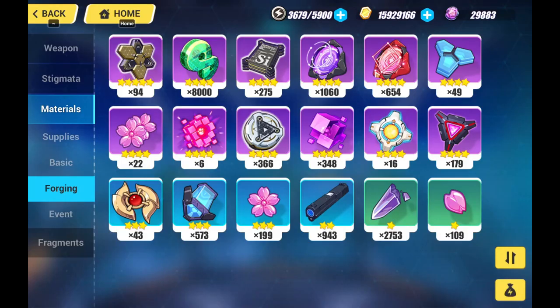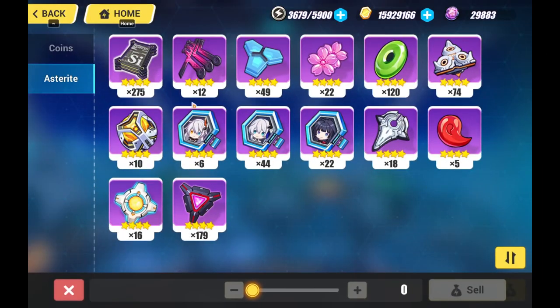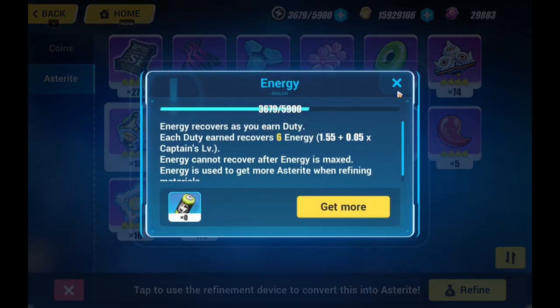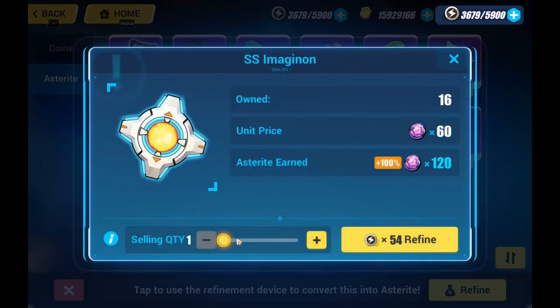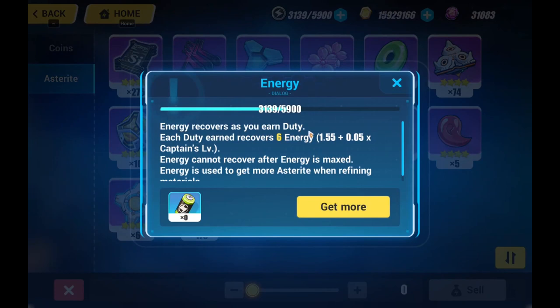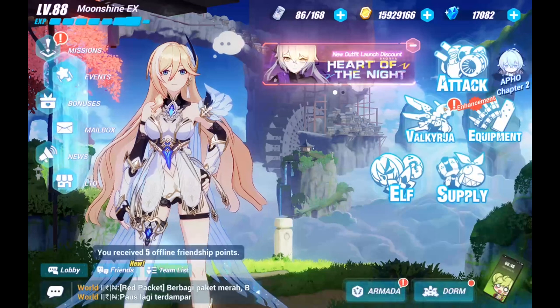SS Imaginon for me is where I convert it to Asterite, which you can do through here — as you can see at the bottom right, there's this recycle button. Click on anything that you wish to recycle. One thing to take note is this energy level, which means that for every item you refine, you can get 2 times back its price. So for example, if I want to sell 10, instead of getting 600 I get 1,200, and I can spend 540 energy. Do keep this energy below the maximum so that you'll be constantly getting 2x bonuses for Asterite. You'll want to keep your Asterite supply high, because Asterite is a very important resource.